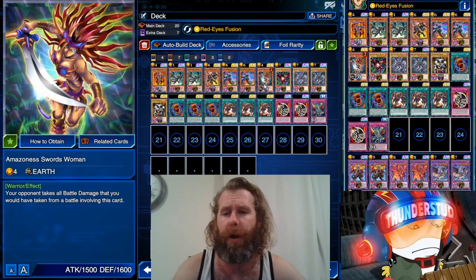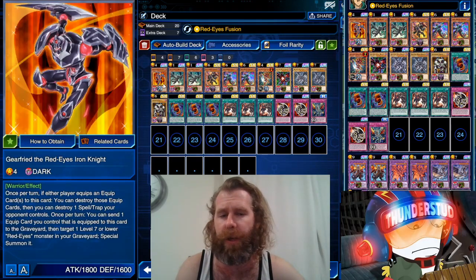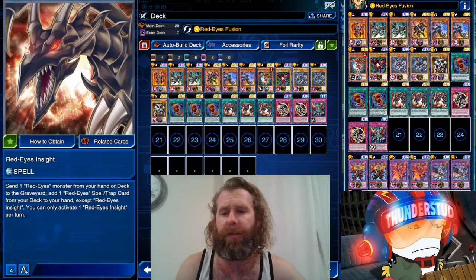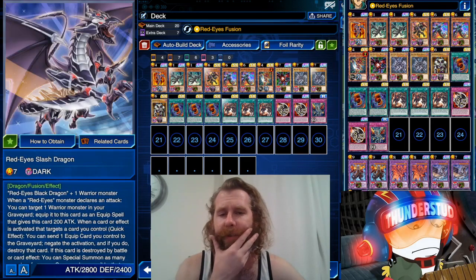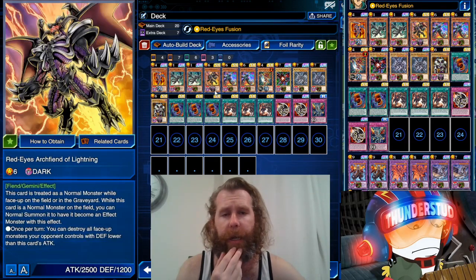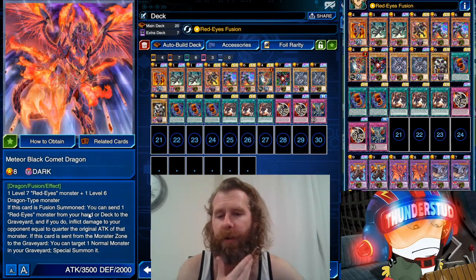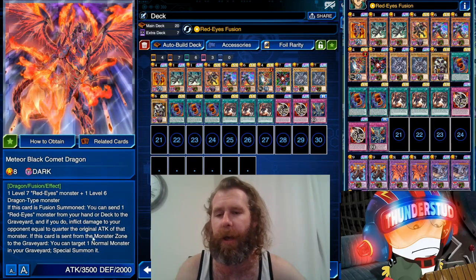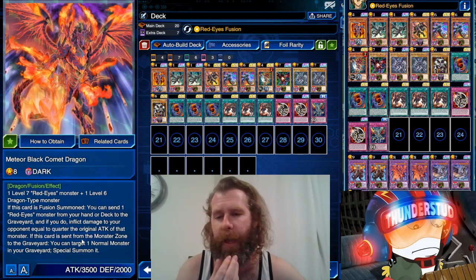I'm still using one Swords of Revealing Light but I like to keep it at one and use a Gear Freed so we have more instances for our Insight and more instances for our Fang — all sorts of stuff. Also obviously another way to Slash Dragon. Still running Lightning at one. He can be milled with your Comet Dragon — milled in the way: if this card is fusion summoned, you send one Red Eyes monster from your hand or deck to the graveyard and inflict a quarter of the original attack, so it's probably normally half. This card is sent from the monster zone to the graveyard.